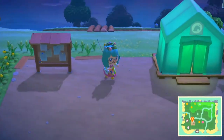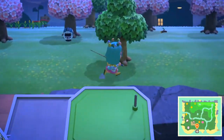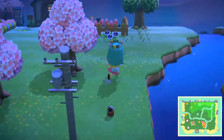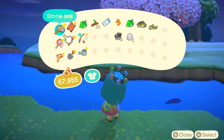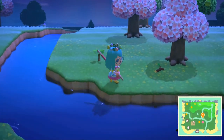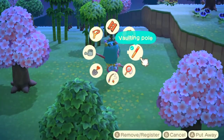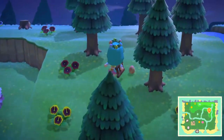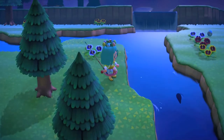You can also go to a tarantula island, but you have to go past 7 PM because that's only when all the tarantulas come out. When you start off you don't have all the tools — you have to get DIY cards and craft tools to get around. If you don't have a bridge to cross the streams you can't reach other parts of your island. I use a vaulting pole to cross rivers and a ladder to reach taller parts. Different areas let you catch different types of animals, insects, and fish.